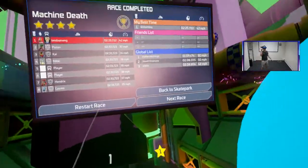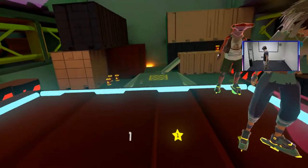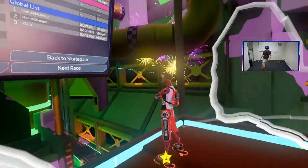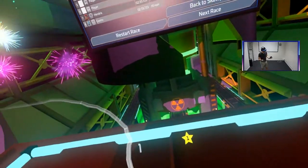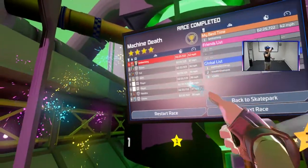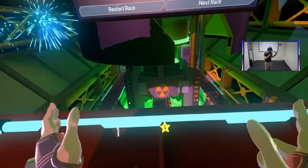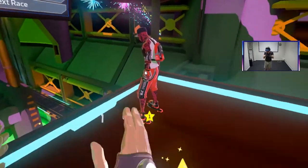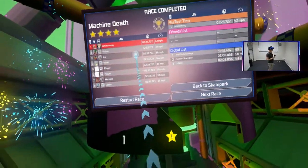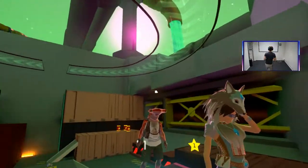One slight frustration is that there's only one difficulty setting for the AI, which appears to be very easy. Another frustrating thing is the distance meter — it just shows a number with no units. I have a hunch it's in feet, considering the rest of the game uses miles per hour. It would be nice to have an option for metric, because a significant portion of the globe uses it. But that's only a very small gripe.